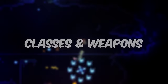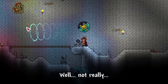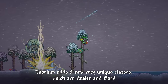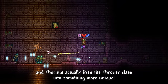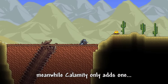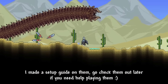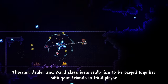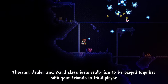Classes and weapons — well, you thought Calamity was winning, didn't you? Not really. Thorium adds 2 new very unique classes: Healer and Bard. Thorium also fixed the Thrower class into something more unique, unlike vanilla Thrower. Meanwhile, Calamity only adds 1 new class, which is Rogue. I made a setup guide on them — go check them out later if you need help. Thorium's Healer and Bard classes feel really fun to play together with your friends in multiplayer, and felt like they were made to be focused on multiplayer.